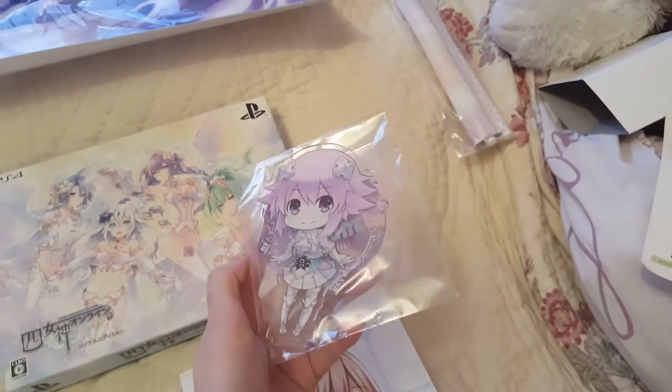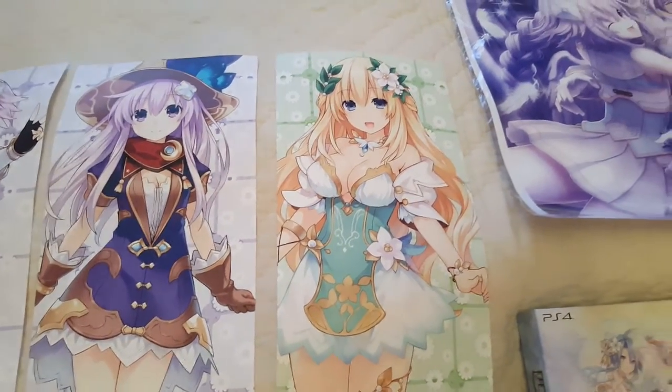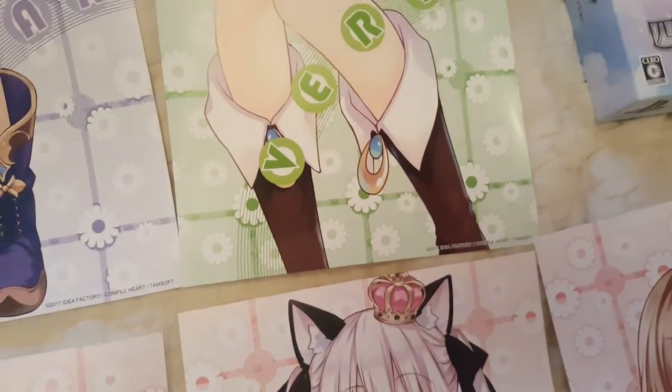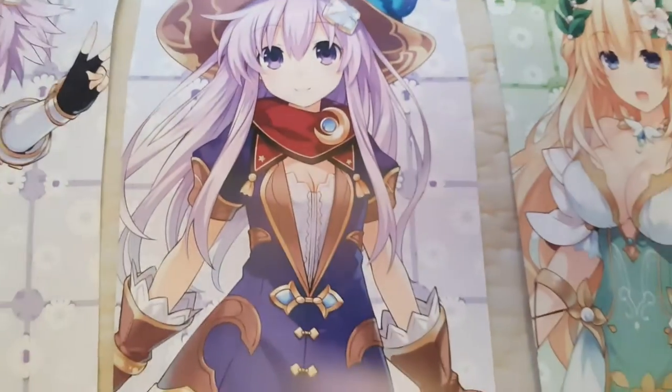That's what it looks like — the wall skull is the same as the image on there. It comes with a little Neptune stand figure. I'll also show you the other posters — the tempos that came with it. There's Furt and Nip Gear. They're very thin paper so they can actually rip easily, so you'd be careful handling them. There's Nip Gear in her mage outfit and Neptune.